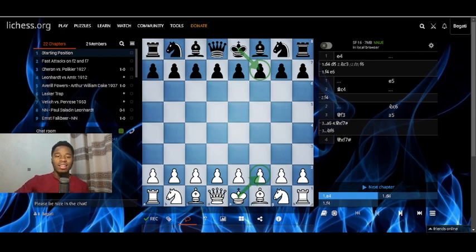Welcome back. Today we are going to be talking about attacking the f2 and the f7 pawns — not the a2 and a7 pawns — because the f7 and f2 pawns are the weakest pawns in the game of chess, mainly because they are only defended and protected by the king.